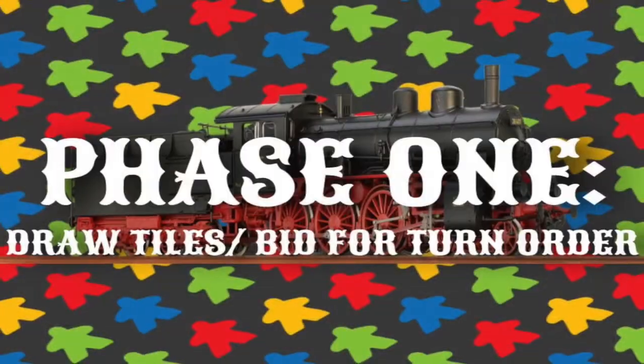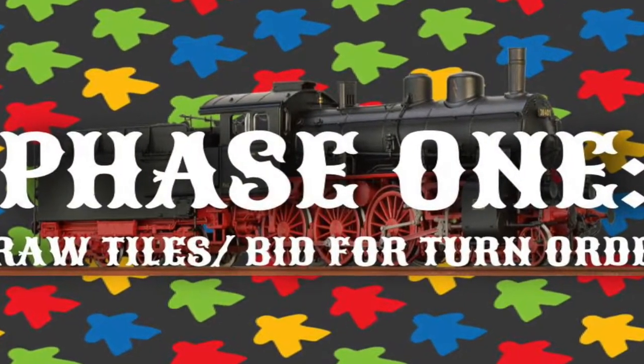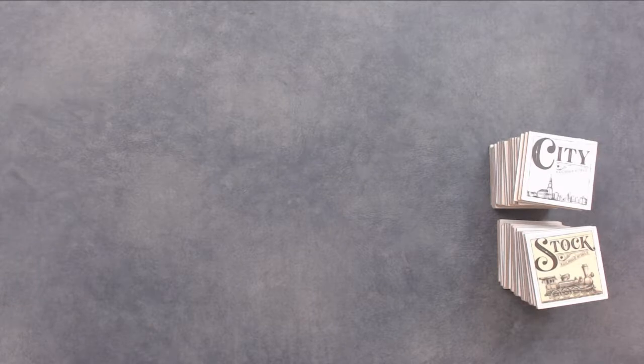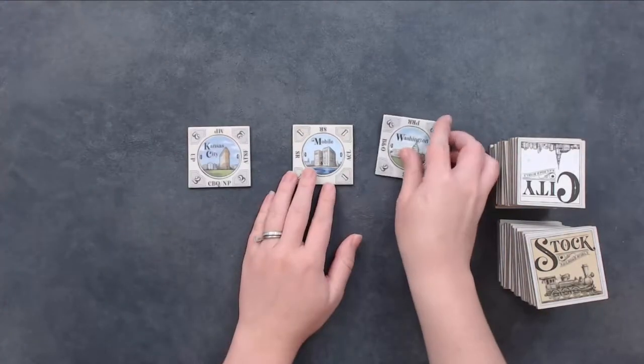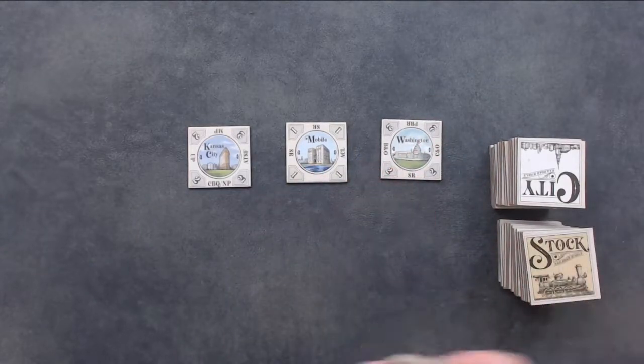Railroad Rivals is played in four phases: draw tiles and bid for turn order; draft tiles; place a city tile; and deliver a good. During the draw tiles phase, draw the number of tiles equal to the number of players from both the city stack and the stock stack, and lay them face up within reach of all players. For example, in a three-player game, draw three city tiles and three stock tiles and lay them face up.